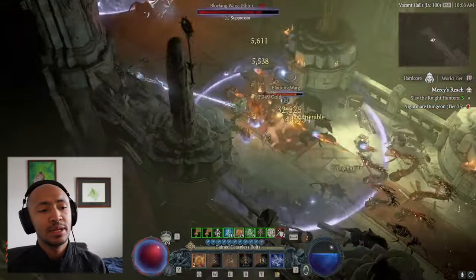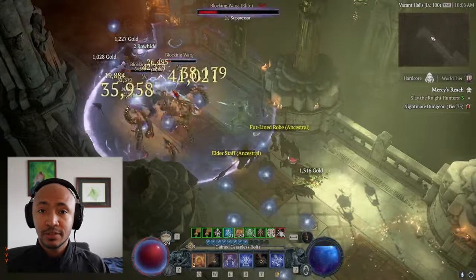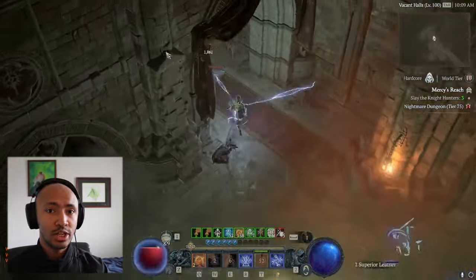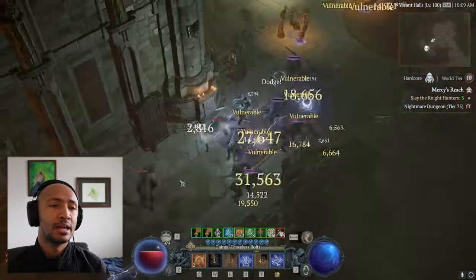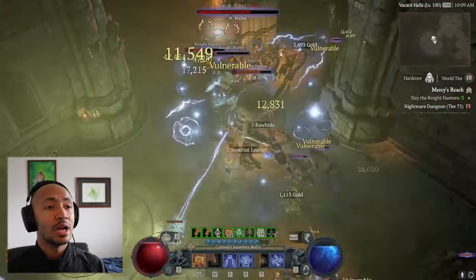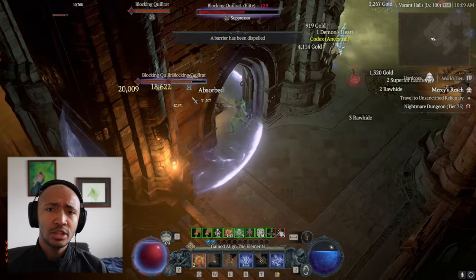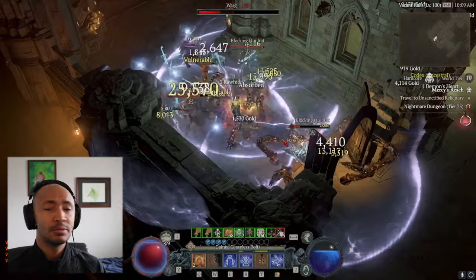The biggest problem with this build is you need a lot of attack speed, because you're using chain lightning to spoof out an unlimited amount of hydras via the hydra enchant. We lost the ravenous vampiric power, so we lost free double attack speed. I didn't have the accelerating aspect on, didn't have the new ice blades aspect, didn't have conceited aspect — and it was still just demolishing everything like a condemned building set to be blown up.